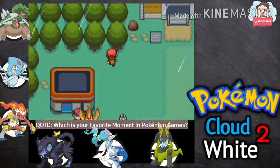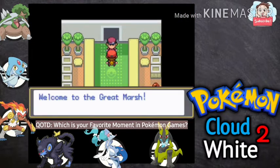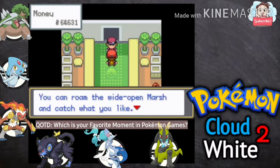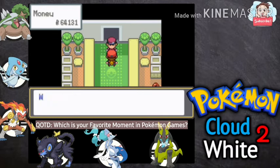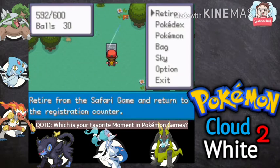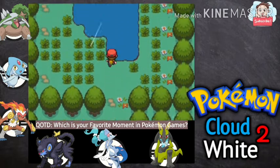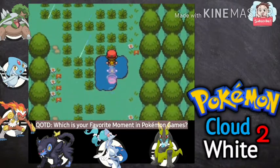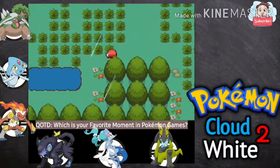Without wasting too much time, let's get started. There's an item down there. Welcome to the Great Marsh — for just 500 you can play the marsh game, roam the wide open marsh and catch what you like. Let's spend 500 and see what we can do here. It's actually an easy one compared to the original — no swamp, so we won't get stuck or lose time.